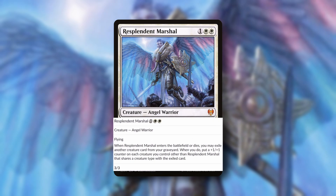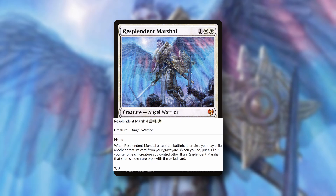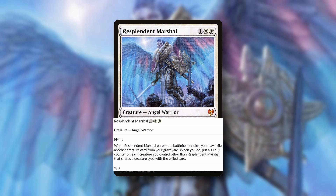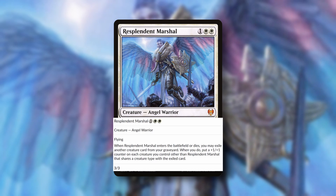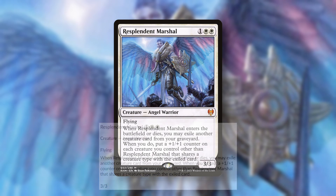Resplendent Marshall is one and two white for a 3/3 with flying. When Resplendent Marshall enters the battlefield or dies, you may exile another creature card from your graveyard. When you do, put a +1/+1 counter on each creature you control other than Resplendent Marshall that shares a creature type with the exiled card.